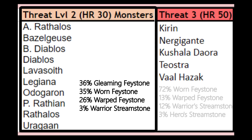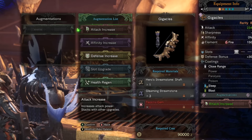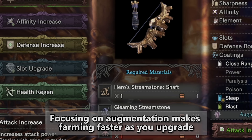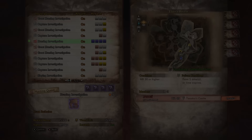But the reason you should still be interested in doing Threat Level 3 investigations is because you get a 12% chance of a Warrior's Streamstone and a 3% chance for the Hero Streamstone. Those are used in augmentation for the rarest weapons in the game. You need those streamstones to upgrade your weapons — it's one of the only other ways to become powerful. So I would prioritize Threat Level 3 investigations first to get your augmentations completed, and once they're done, jump over to Threat Level 2.